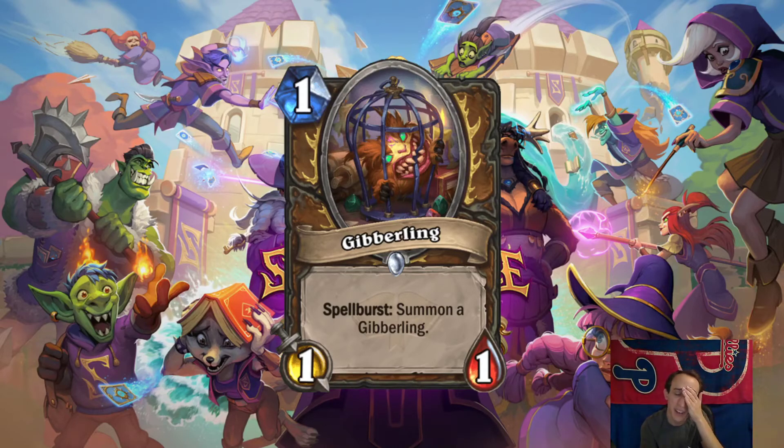Jivverling. Druid minion, 1-mana 1-1. Spellburst: summon a Jivverling. People are posting all the meme combos of, like, if you have all these zero-cost spells and Lightning Bloom and Power of the Wild and Coin — you just have a full board of 2-2s on turn 2. That's unrealistic obviously, but the undercurrent that yes, this can lead to powerful combos is there. I think this is going to be good. It's not a beast, but it is a good Zoo Druid card, so I think it'll see play as long as that archetype sees play.